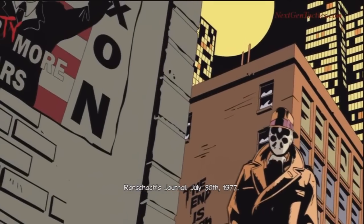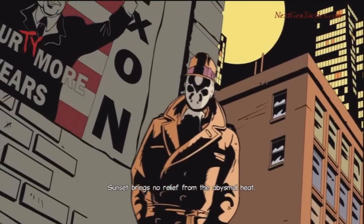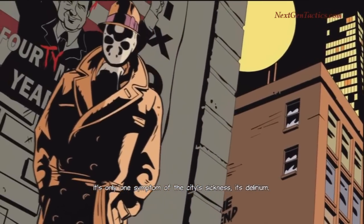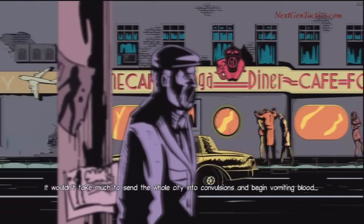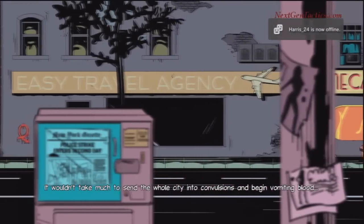Rorschach's journal. July 30th, 1977. Sunset brings no relief from abysmal heat. It's only one symptom of city sickness — its delirium. It lies fitfully in bed now, babbling incoherently in fever dream. It wouldn't take much to send the whole city into convulsions and begin vomiting blood.